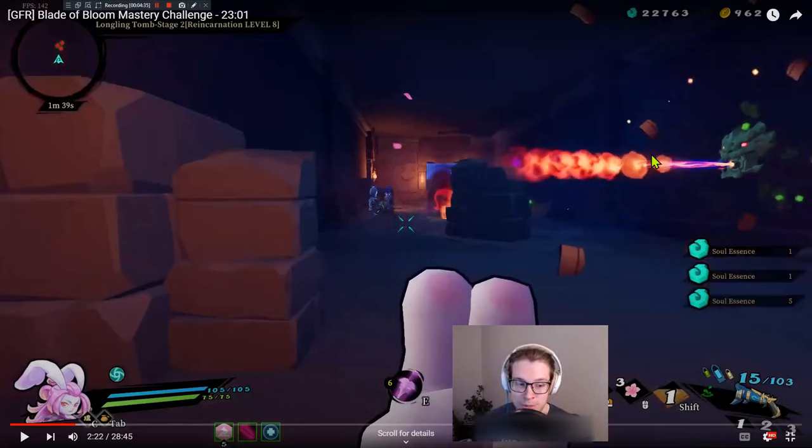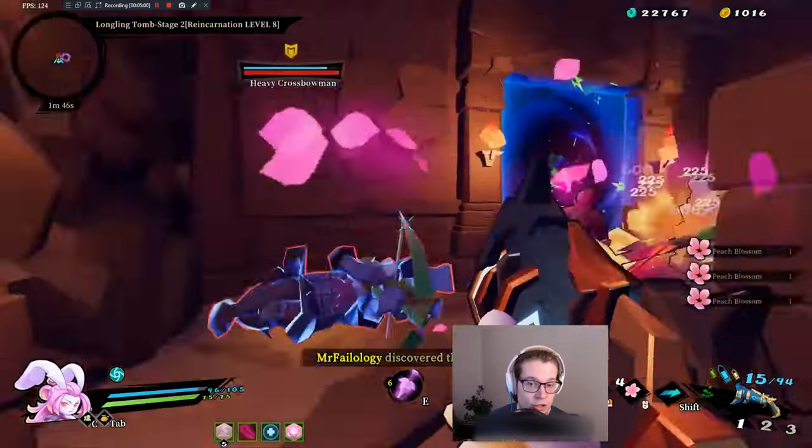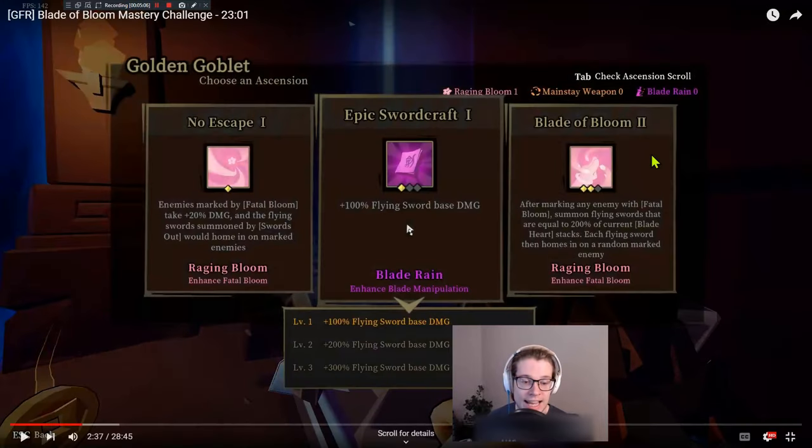I think it might be kind of the case that you don't have to get really lucky, but you have to play in a different way. One of the things we'll see as we watch Mr. Failology's run is that he does something I haven't been doing — he basically uses all of his blooms until he's out and then starts using his weapon. That's really efficient because you have so many fatal blooms because of Endless Assault. If you're not actually using those all the time, you're reducing your value a lot, especially when you have an early blade of bloom like he does.